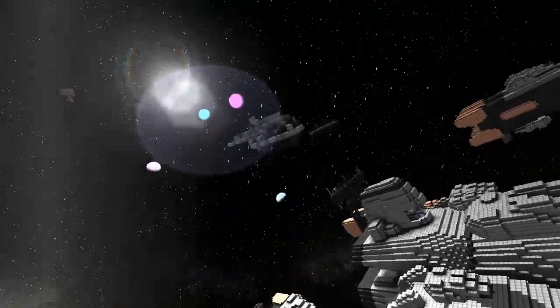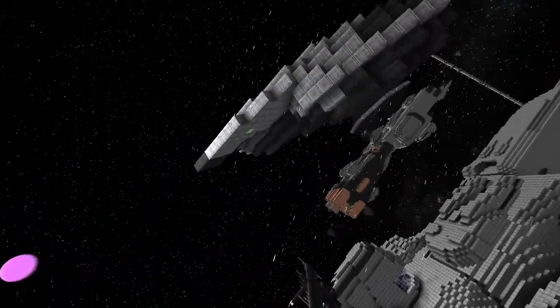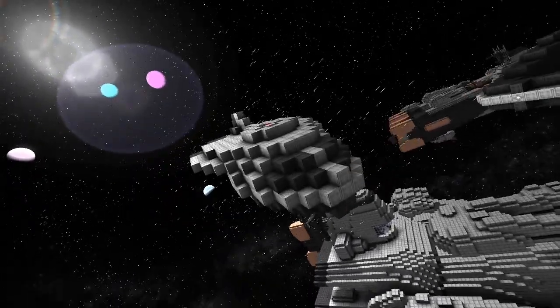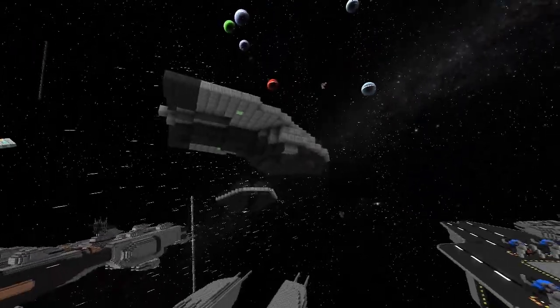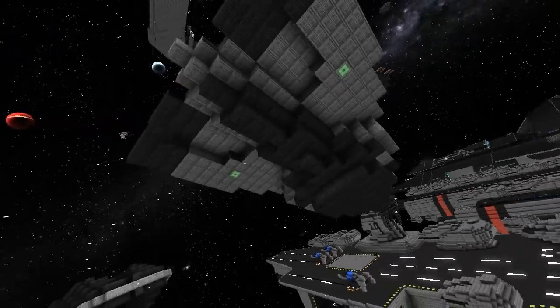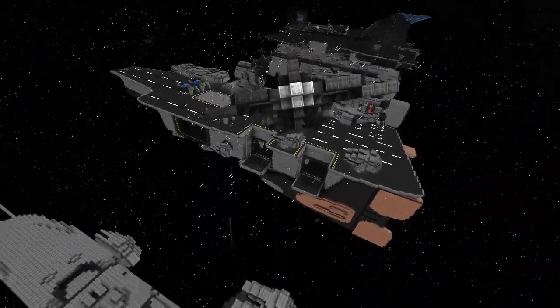Who's this shuttle? It's a bomber drop ship called the Archangel for now. The docking points on the bottom are for bombs, and there's also a turret docking point on top.